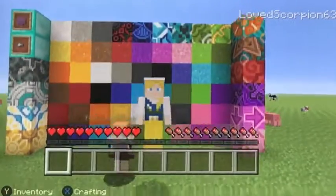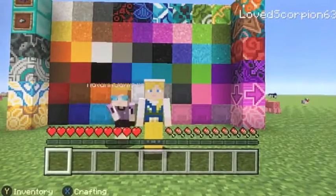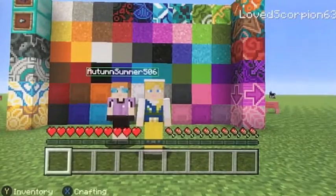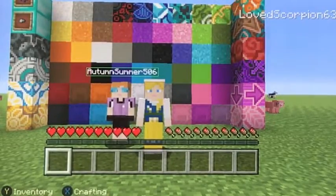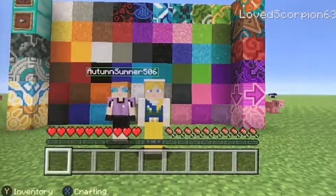Hello everyone, I am LawScorpio63. Hi, I am AutumnSummer506. And what is this lovely selection of blocks that are sitting behind AutumnSummer? It's the new Minecraft update! And in this update, they consist of glazed terracotta blocks, concrete, concrete powder, shulker boxes, shulker shells, and last but not least, iron nuggets.